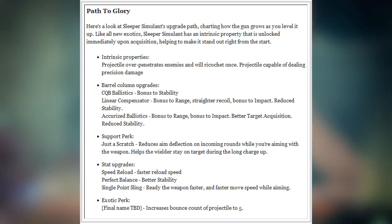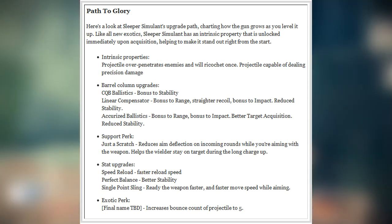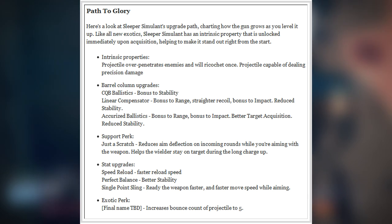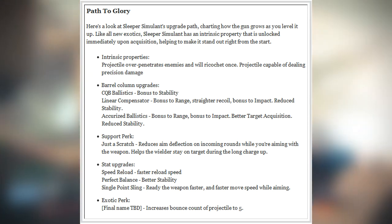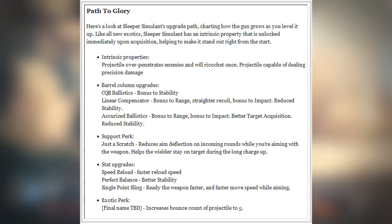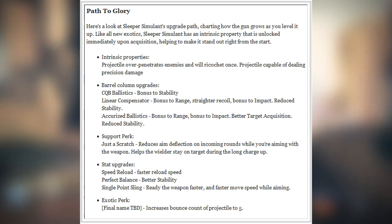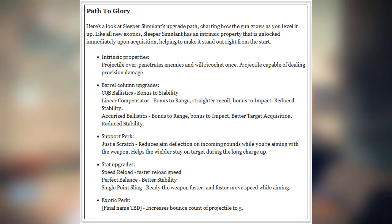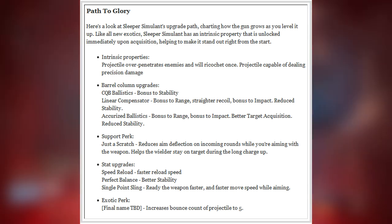Over on the article it reads about the perks, so here's a look at the Sleeper Simulant upgrade path, charting how the gun grows as you level it up. Like all new exotics, the Sleeper Simulant has an intrinsic property that is unlocked immediately upon acquisition. As soon as you get this weapon it will already have its perk unlocked and ready to go — you don't have to level it up.